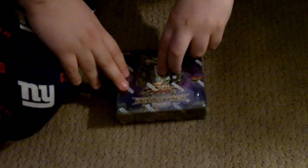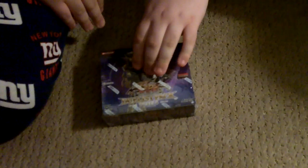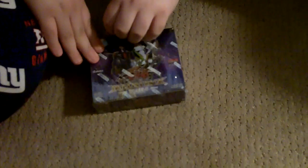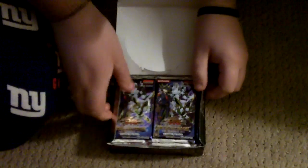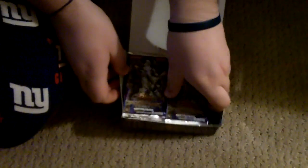Hey everyone, we have a Duelist Pack here — Anthony's top today. We used this credit combined with some credit I already had, and we had to put in like 20 bucks. We got this box — just came out this week, 36 packs. Without further ado, we're looking for Veilers, and basically Cards of Consonance. That's it. That one Ultra seems pretty good.